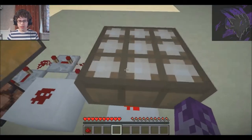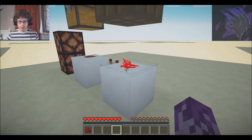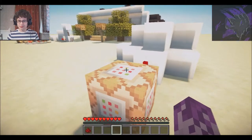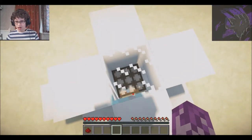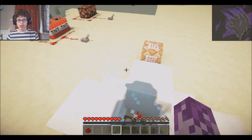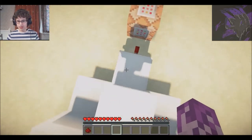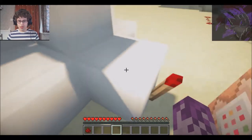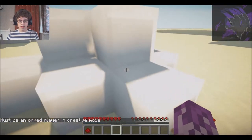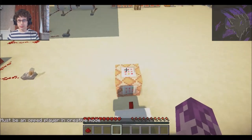And the daylight sensor will tell you that it's day right now. This is my daylight sensor configuration — so I don't have to keep pressing time set day. It will sense that it's daylight, so you can see the current coming out there. It weakly powers this block, which turns off this torch, which stops the command block with time set day from being activated. And then when that turns off at night, that will turn on.